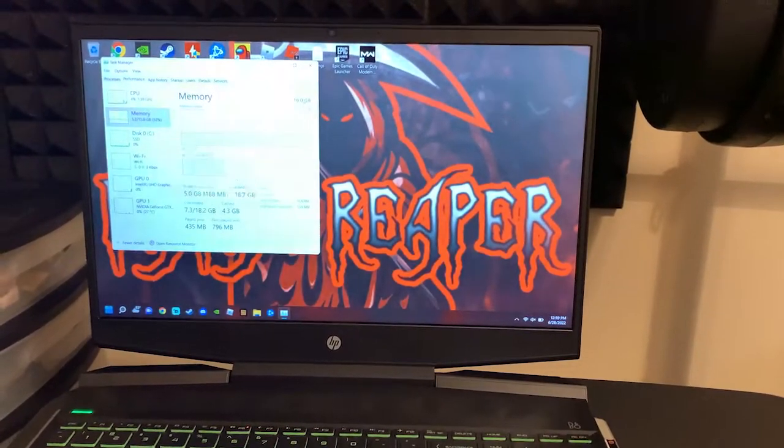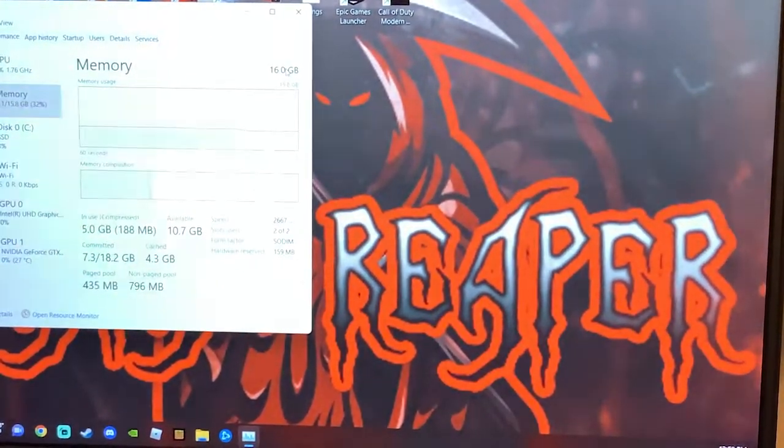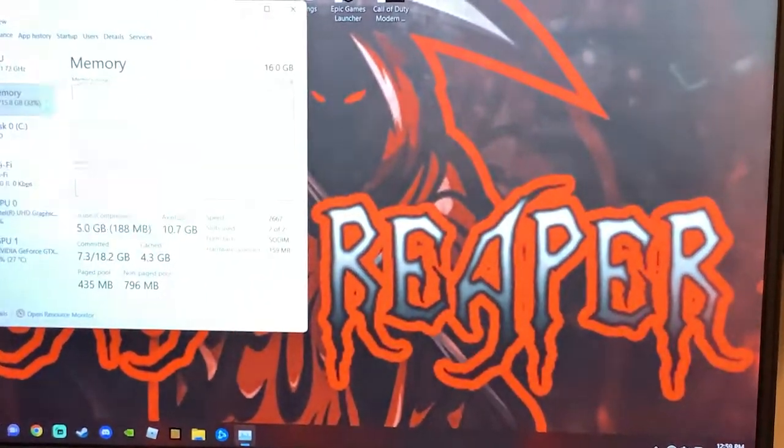As you can see, I have 16 gigs of RAM in this build. Link in the description below for the HP Pavilion to get an extra stick of RAM. I do have a video that will pop up in the right corner — you can check that out to see how to install the extra RAM stick inside the HP Pavilion.